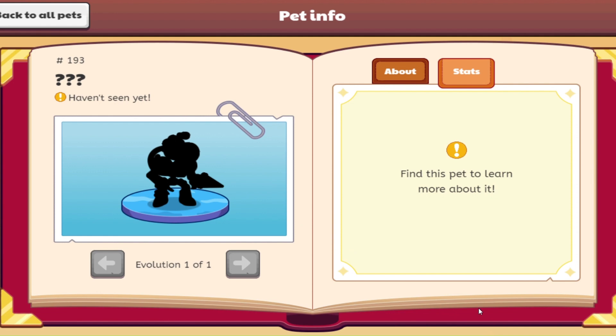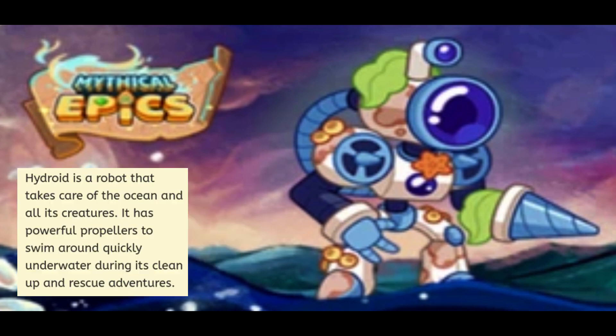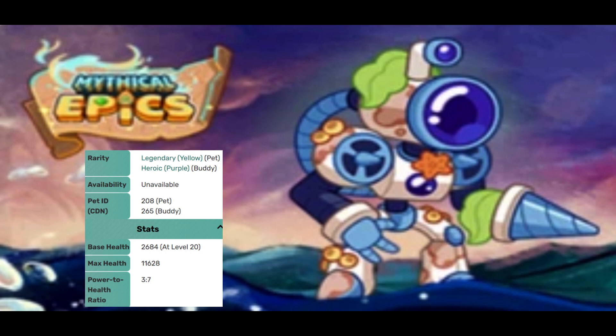Let's go ahead and take a look over and see what we know about this mythical epic, whose name is going to be Hydroid. You can see it says the aquatic hero Hydroid has surfaced — catch it now before it is gone. Hydroid is a robot that takes care of the ocean and all its creatures. It has powerful propellers to swim around quickly underwater during its cleanup and rescue adventures. We can tell it is going to be a 3 to 7 power to health ratio, so we'll see with the new battle modifications how effective Hydroid is going to be.